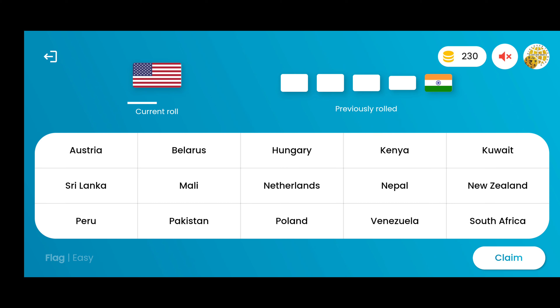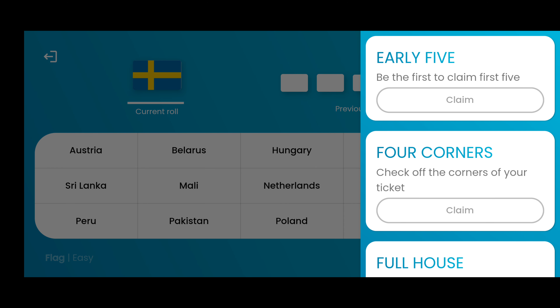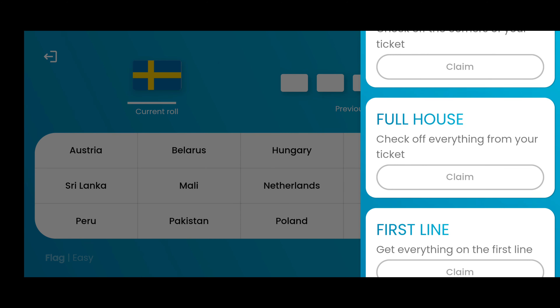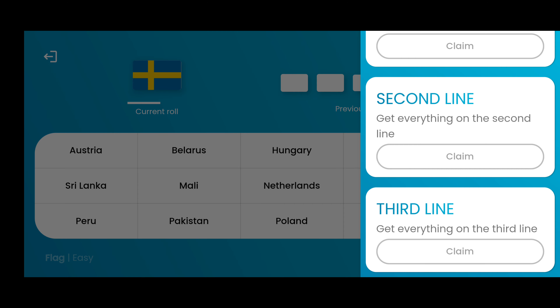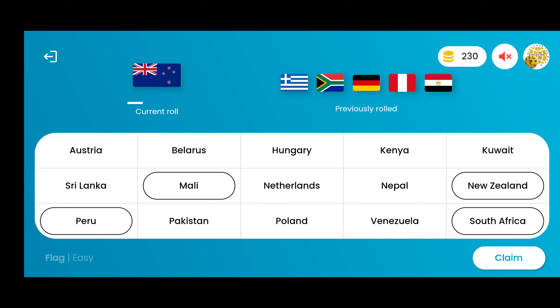This is USA — we don't have that in our ticket. Participants can claim different prizes like Early Five, Four Corners, Full House, First Line, Second Line, and Third Line. This is New Zealand, so we can click New Zealand from our ticket.